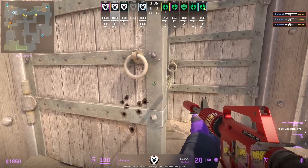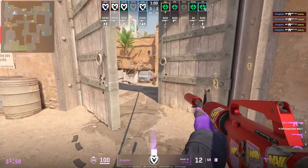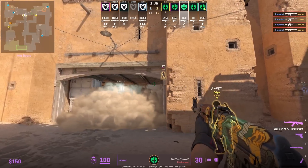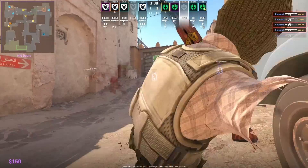Jimmy from B is jiggle peeking door, makes contact and he has a flash. He throws a flash at the window and then he peeks. The flash is going to force the Ts to look away. No way — scaling up mid-to-B, his crosshair placement is misplaced because of the flash.